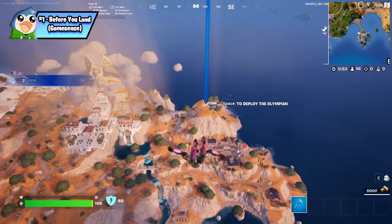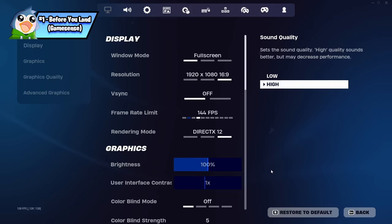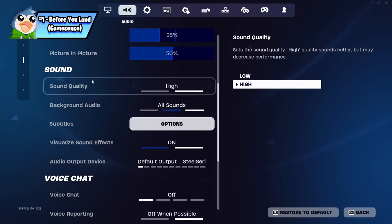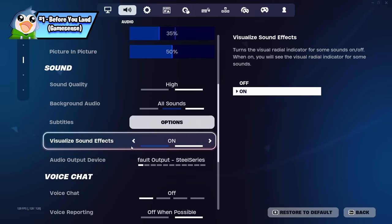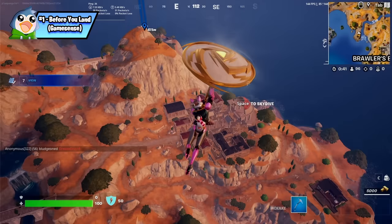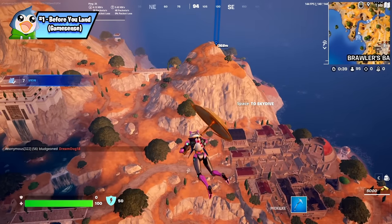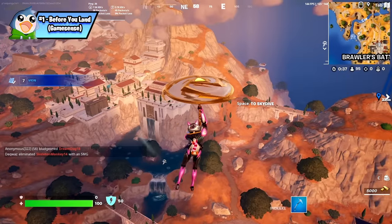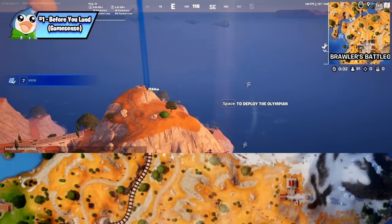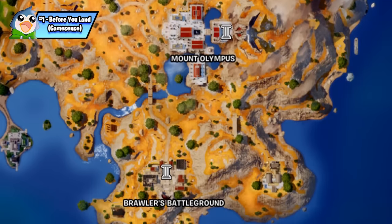The first thing you do every game is land, so while you're dropping in, turn visual audio on. It provides a massive competitive advantage and there's no reason you should have it off. As you're landing, make sure you look around when you're gliding and observe how many people are contesting you and how many seem to be landing at nearby points of interest, because this information will help you know when to take fights and when not to.